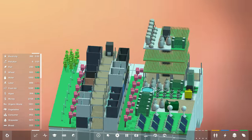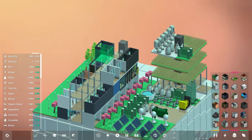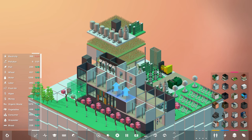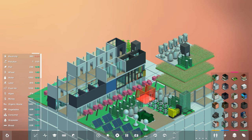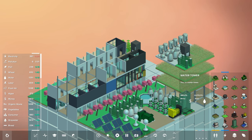Everything affects everything else in this game, and I think that's what's really cool. In terms of quirks — you've probably seen some over the course of this video. The interface, although fantastic, is sometimes a little confusing and finicky to place buildings in the exact area you'd like. It can take a few tries to get it to snap into exactly the right place. But honestly, it's a game that is great enough and enjoyable enough that it pretty much comes out in the wash.